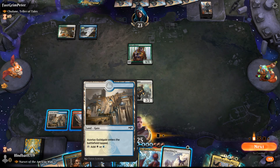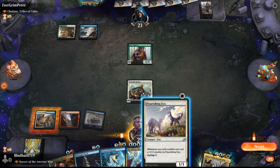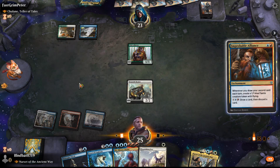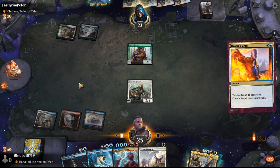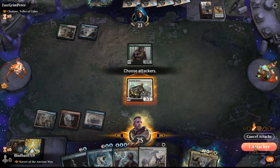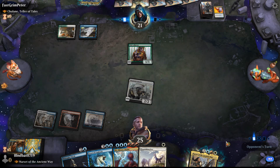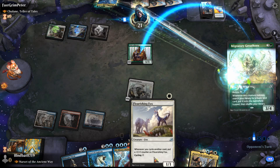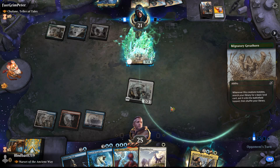Now we have a Flourishing Fox — this changes things around. I still want to get Improbable Alliance out. He forgot he had blue in the deck — Dovin's Veto. Let's take the free attack here; he might hit us back for two but we can gain some life with the Drannith Healer. If we're going to play out Flourishing Fox, he probably would have countered that because in limited this gets out of hand. Migratory Great Horn mutated onto the elf — he ramps, and if he gets something bigger, I get the +1/+1 counter.